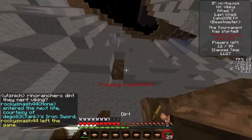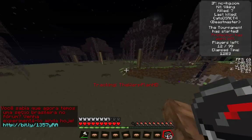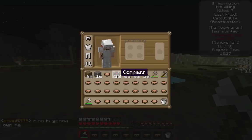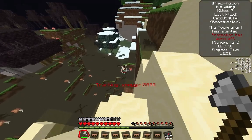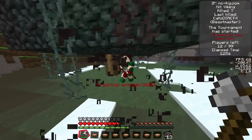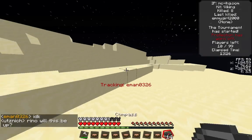I decided to use some of his iron to make a bucket, so now I have pretty much everything I would want with iron. We're still pretty early in the game, about the 13-minute mark. I get this person Emmygirl2000, who I hit. She backs up into a tree and I just keep swinging with my diamond sword axe. I take Emmygirl out — she did not have a kit. It is a little laggy, but that is alright.